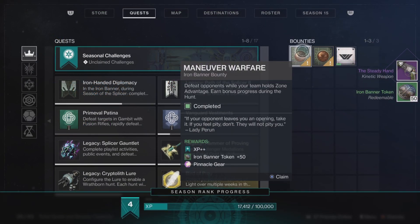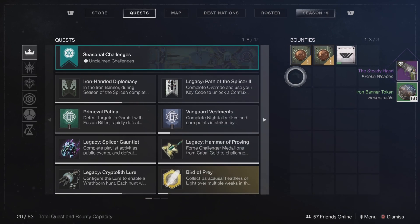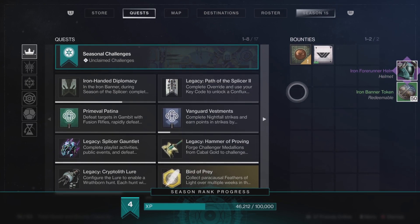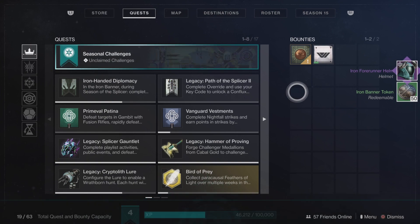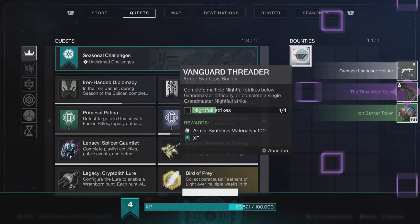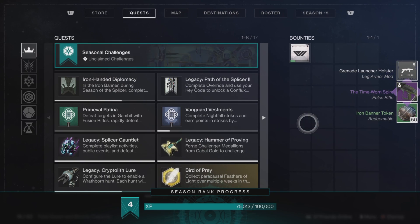I hopped over to my Titan and got the Steady Hand hand cannon, which is an older Iron Banner weapon, and a new armor piece. The last engram gave me an old weapon, so it's not 100% guaranteed to get the new weapons or armor pieces, but you have a chance.